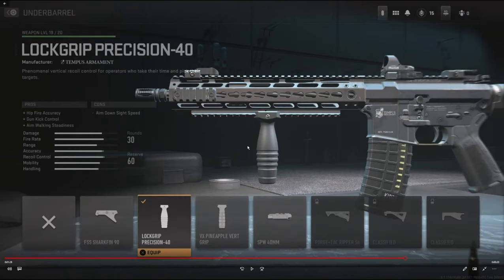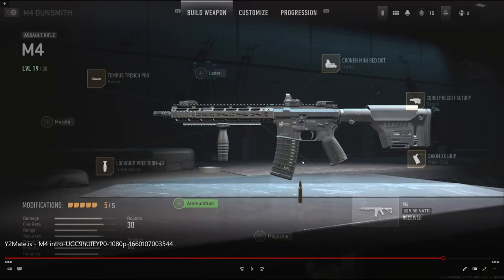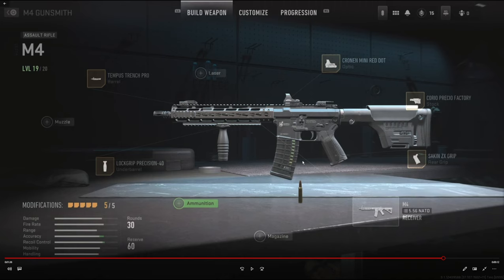And for the underbarrel we're going to be using the Lock Grip Precision 40. It adds hit fire accuracy, gun kick control, and aim walking steadiness, with the con being aim down sight speed. So that is going to do it for my class setup — this is probably the best M4 build I have made so far.